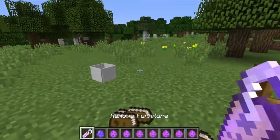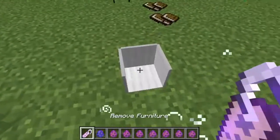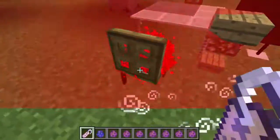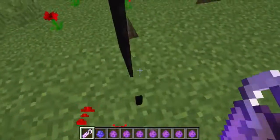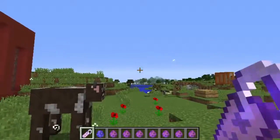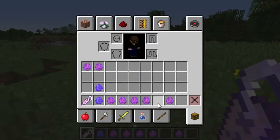I'm not sure what it does exactly. And then you can use the name tag here — this is 'remove furniture' — and just spam right-click to go through and clear everything out. Almost tried to remove the cow!